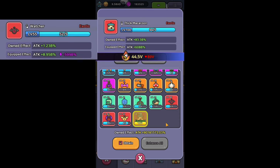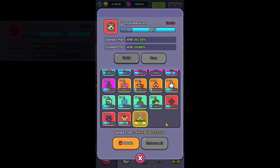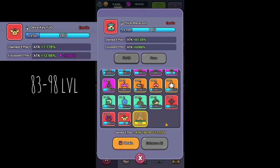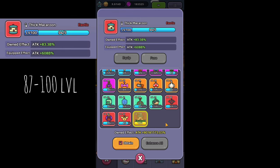Watcher you get between 76 and 91 and best levels are 83 and 84. Hail the Lord of Hell between 80 and 94 and best levels 87 and 88. Devaki Fob between 83 and 98 and best levels are 90 and 91. Thick Macaroon you get between 87 and 100 and of course the best level to farm it is 100.